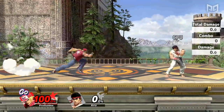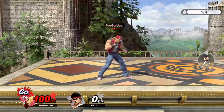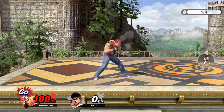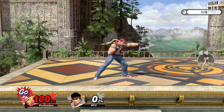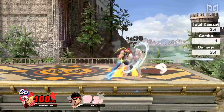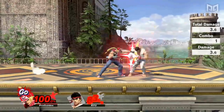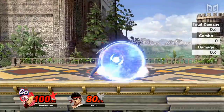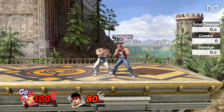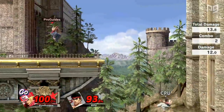Terry Bogard is known for his flashy moves like Buster Wolf and Power Dunk, but most of his flashy specials share a common starter — his Jab. Terry's Jab comes out on frame 3 and can be cancelled to combo into almost any of his special moves. This gives him a super quick whiff punish option that builds up tons of damage and sets up for KOs at higher percents. Jab can also be cancelled into Crack Shoot to make it safe on shield, so he can approach with Jab with little worry of being punished. His jab pressure tends to condition players into shield as well, making grabs easier to find.